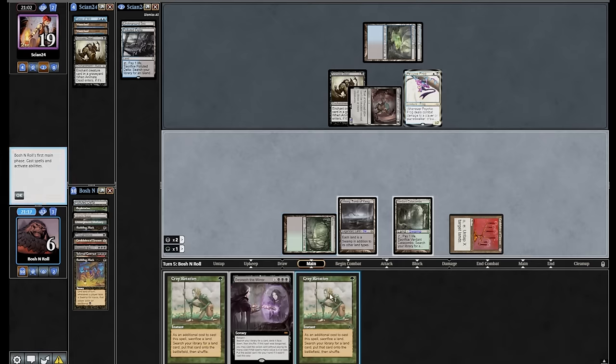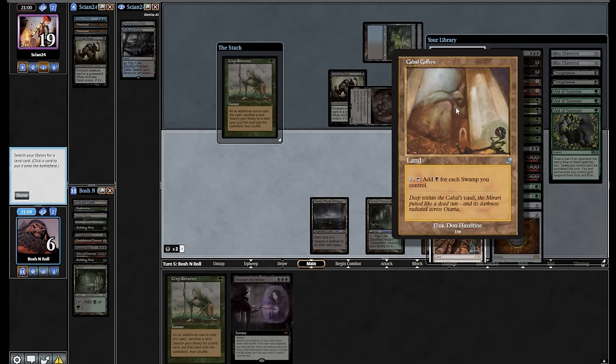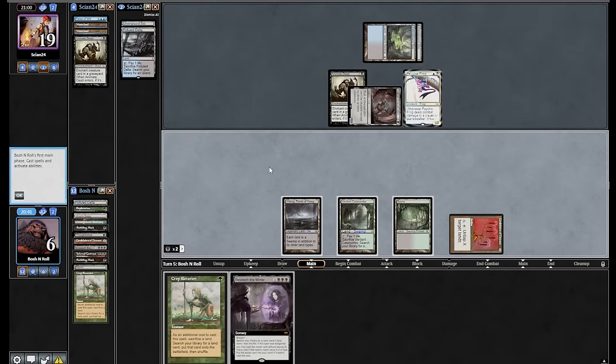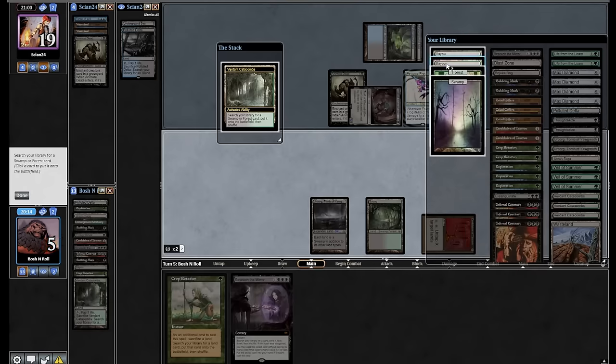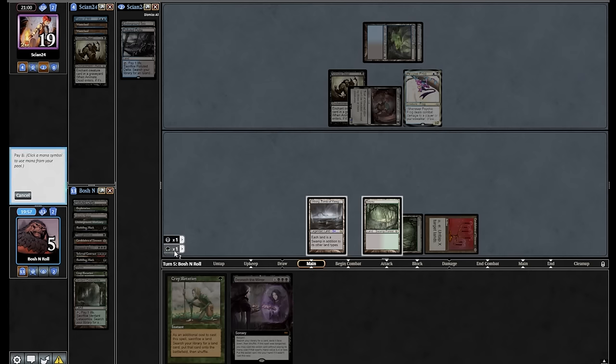Green, black, black — Crop Rotation. Eat this Bayou. Cabal Coffers — do you actually make mana here? It costs two to activate, taps for four, I end up with four mana in the pool. This is actually worse than just getting a land. I just get another Bayou — kind of build my own Dark Ritual. I think I'm supposed to Beseech for another draw four. If I fetch first I end up at two, if I don't fetch first I end up at three. I'm dead either way — does that matter? I'm going to fetch, get another Bayou, leave a green floating, Beseech with Bargain.